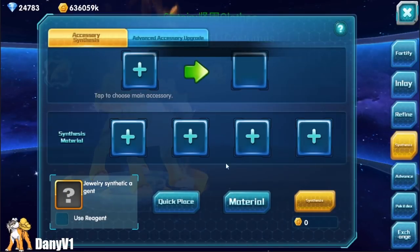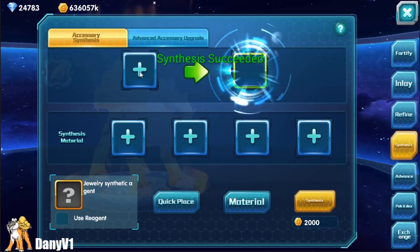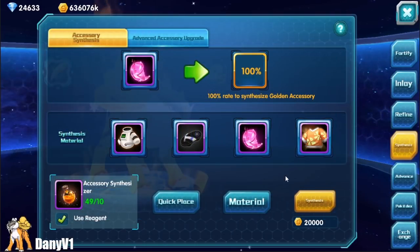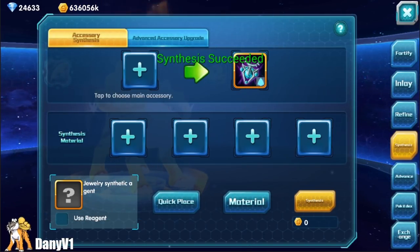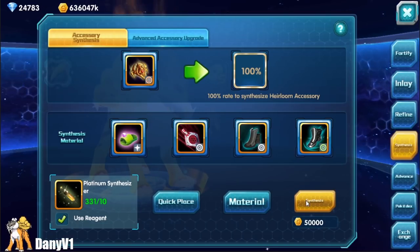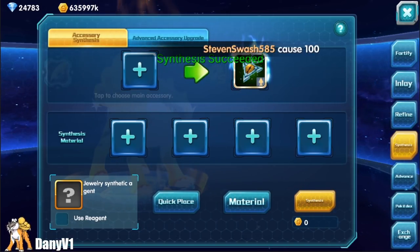The way I get my own gold and platinum gear is mostly like this: I get a bunch of gear using all the methods I described, then I synthesize them until I get purple items. Once I have 5 purples, I buy synthesizers from the VIP store to guarantee a golden one. Then I do the same with platinum — once I have 5 gold items, I buy synthesizers and use them to guarantee a platinum item.